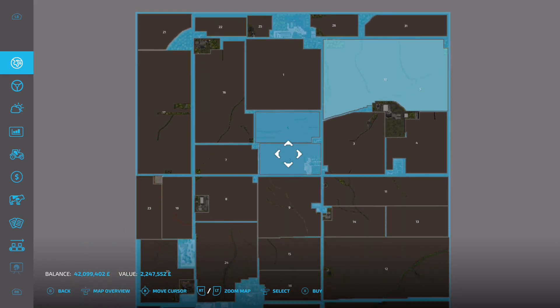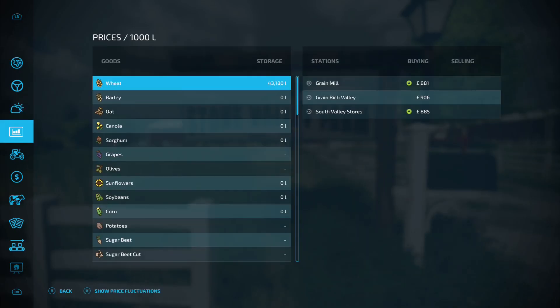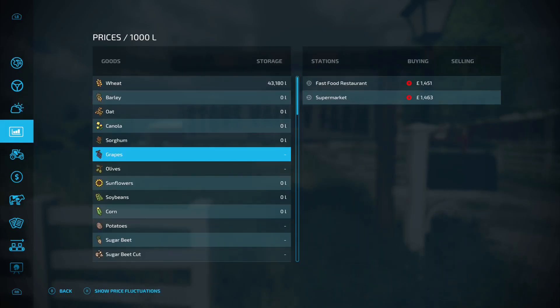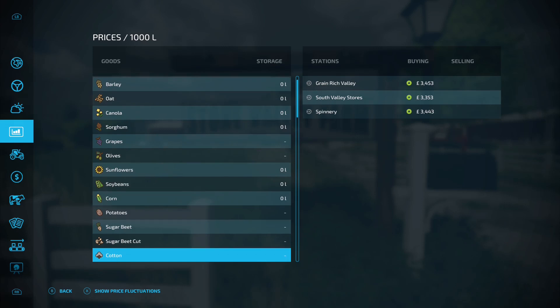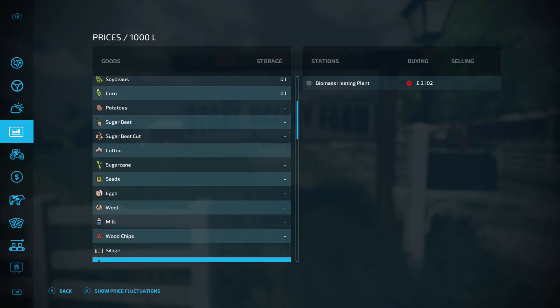That is pricey - fair enough, it is a big bit of land. What can you sell on this map? The good news is you can pretty much sell everything you'd normally be able to sell. Seeds you can't sell - fair enough, usual shenanigans with that.